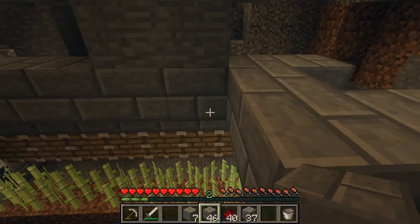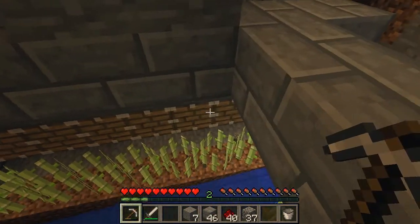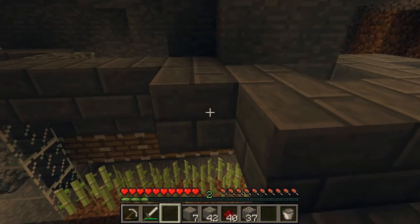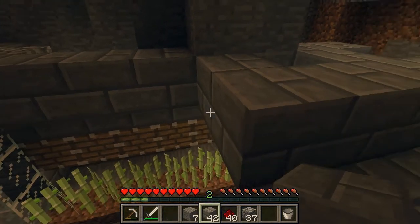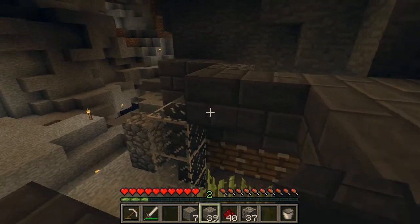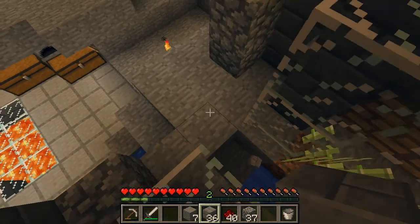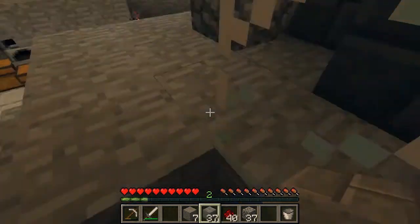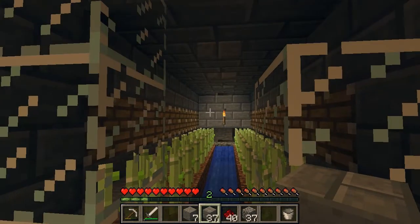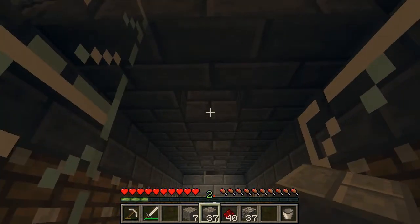I'm planning on filling in these spots in the middle here — probably with glowstone — to give it some nice lighting. But I don't have enough glass and I don't have any sand to make glass with, so I'll just make some torches and put them up there for now.